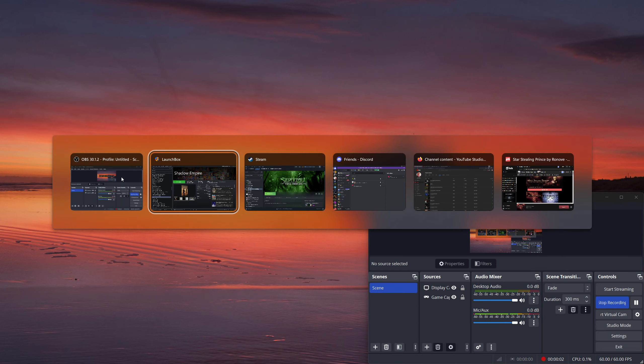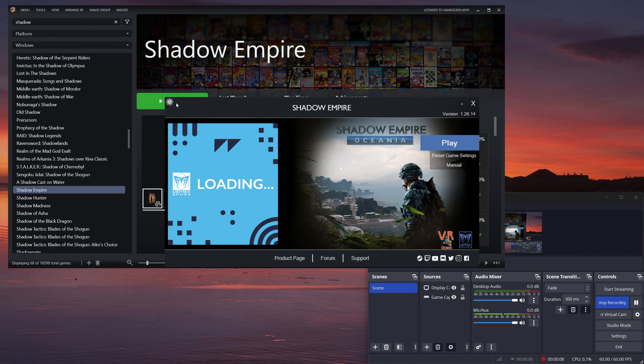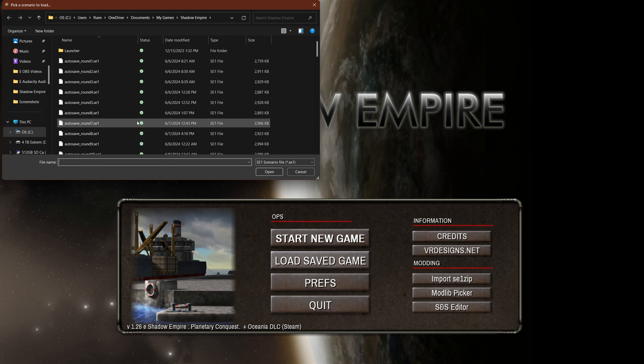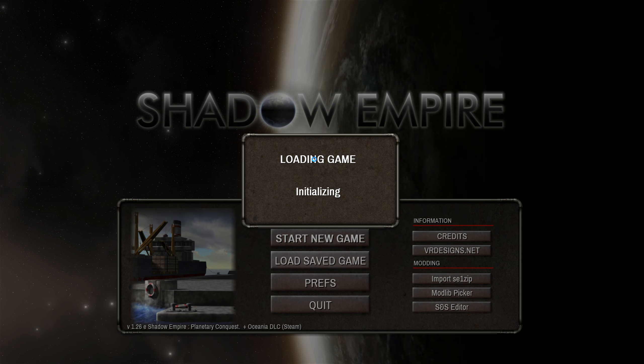Hello everybody, thank you for joining me. This is GGF bringing you episode 29 of Let's Try Shadow Empire with the Oceania DLC. Hope you guys are doing well. Episode 28 was the last episode and we're continuing to crack the code a bit, trying to figure out the game as we go and just having a blast.